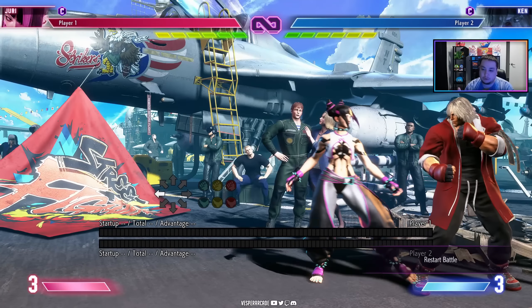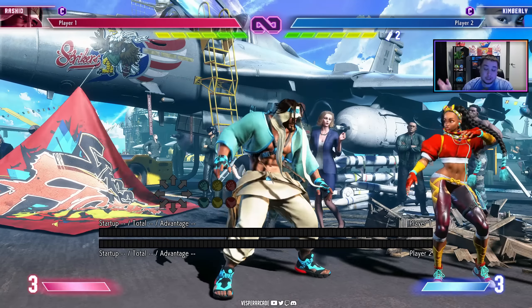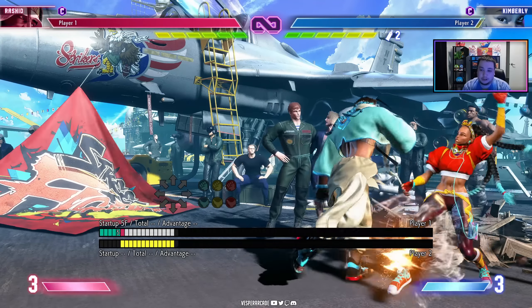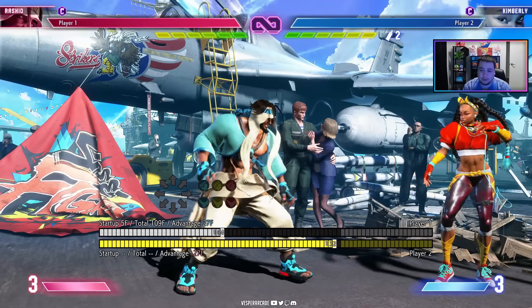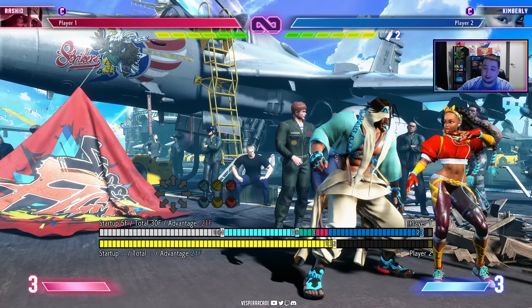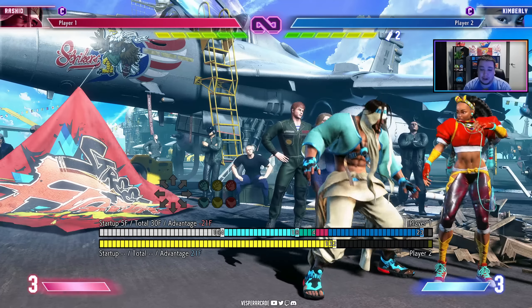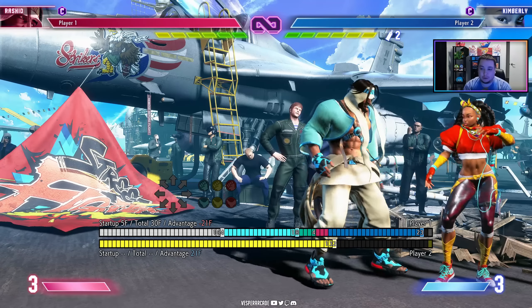Most throw loops are in the corner because if I throw Ken mid-screen, look how far he is — you can back rise from throws in Street Fighter 6 unless it's a punish counter. So obviously after my dash I'm way too far to get close to Ken. Most throw loops are done in the corner because your opponent has nowhere to go. Let's show another dash throw loop example, this time with Rashid. When he does his forward throw he's plus 27, so after I dash I'm going to be plus 9.